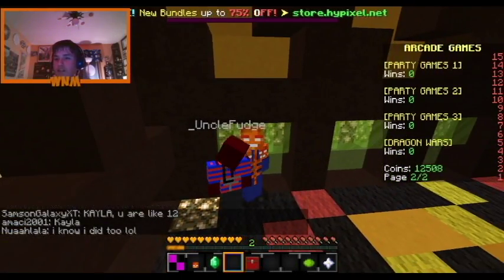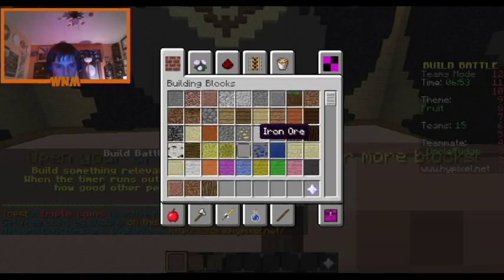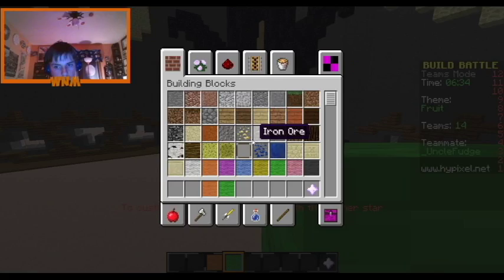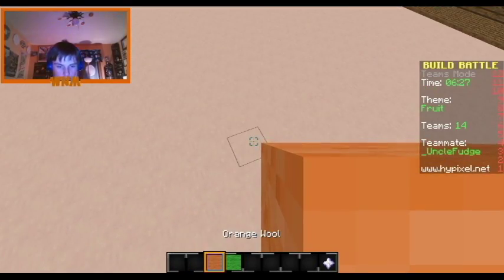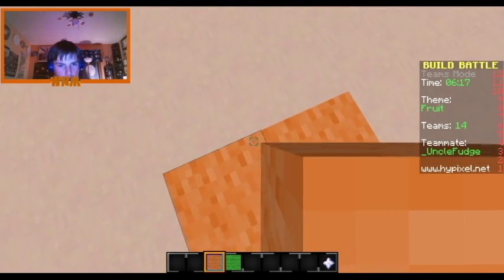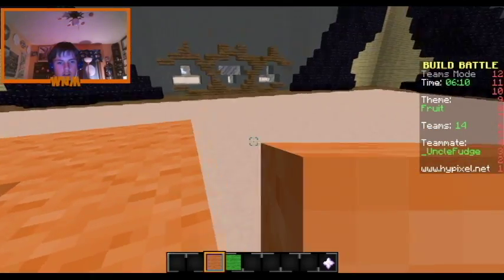Anyways, let's just play the game because that's more interesting. The theme is fruit and I'm playing in 1.9 by the way, which really annoys me — I hate how the blocks are so big. I'll make an apple and an orange. I'm really bad at building just so you know, I'm not good at all. I just want to do it for fun.